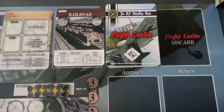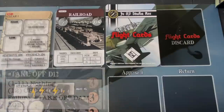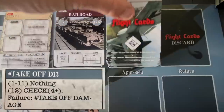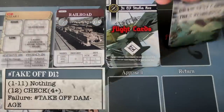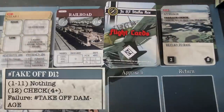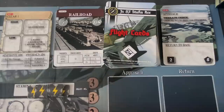Let's get Bertha airborne. We're going to follow a sequence of play for this mission — this card will guide us through everything. The very first thing is takeoff, which is not automatic. We pick a D12 card: on a 1 to 11 nothing goes wrong; on a 12 we have to perform a check. We draw and get a five — that means we're able to take off and Bertha is airborne with no problems.